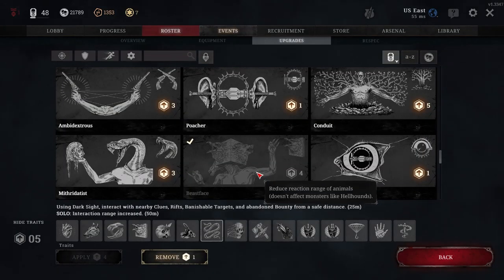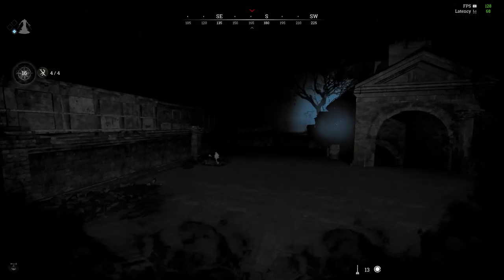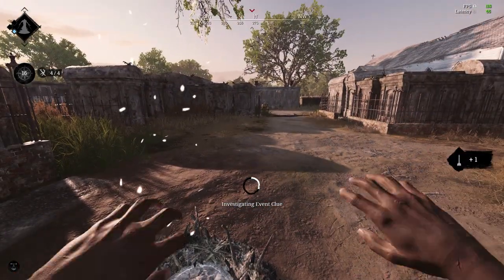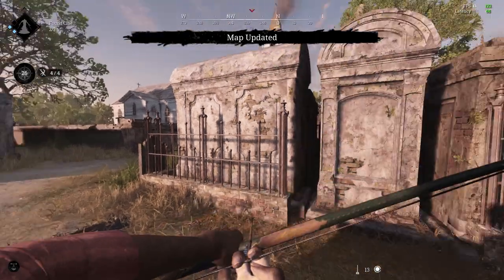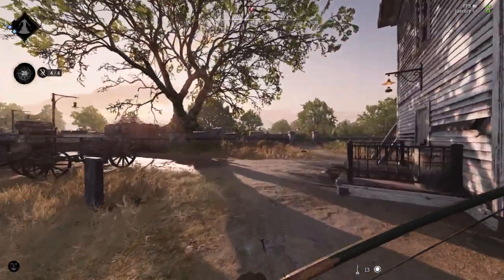Unlocked a little later in your 30s and 40s on the progress bar, Beast Face is a four cost trait great for solo players who want to move around the map effectively. Beast Face reduces the reaction range of animals — not monsters like hellhounds, but crows, ravens, dogs, chickens, and horses that act as sound traps around compounds. With Beast Face, instead of triggering these animals when you're nearby, your reaction range is reduced, letting you get around compounds more stealthily and safely.